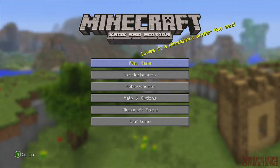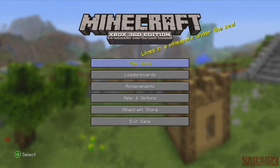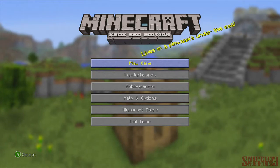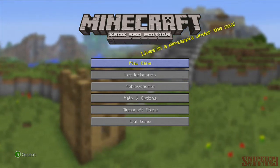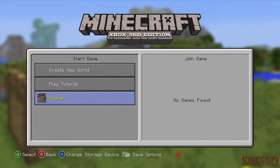Hey guys, welcome to my first Minecraft Xbox 360 Edition video. Not really going to be much of a let's play or really doing anything. But they have a new texture pack that just came out which is called Natural Pack, and I decided to do a quick little video to show you guys how it looks.